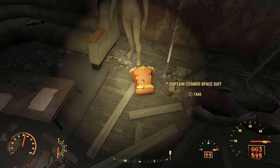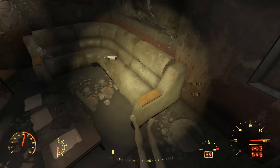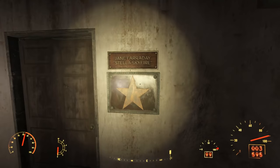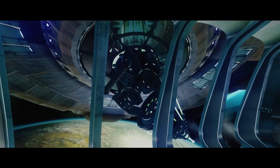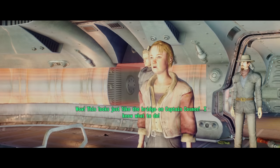We're walking away with enough Captain Cosmos gear to arm ourselves and one companion with a spacesuit and a power armor suit each. Heading out and turning right, we find the dressing room of Jane Faraday — Stella Skyfire! We remember Stella Skyfire being referenced by Sally, the little girl we met on Mothership Zeta from Fallout 3. She loved the Captain Cosmos TV show so much that she referred to it often during the entire DLC, and at the very end when we invaded the bridge, she pretended that she was Stella Skyfire. She was Captain Cosmos' second in command, at least for the first few episodes.